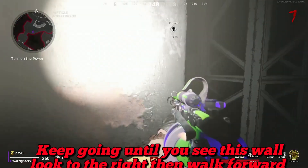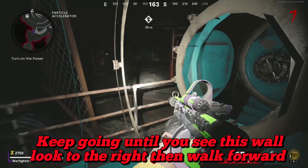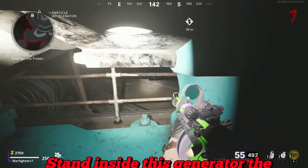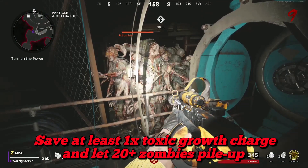Look to the right and walk forward into this generator. Once you're inside this generator, all zombies will just pile up right here.